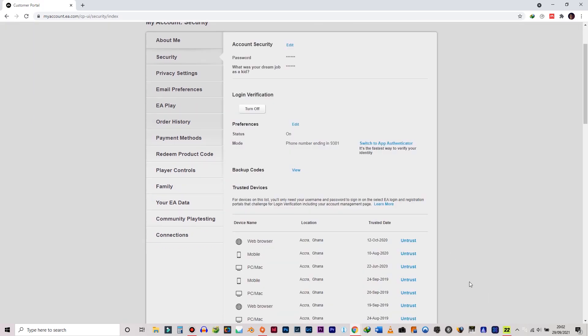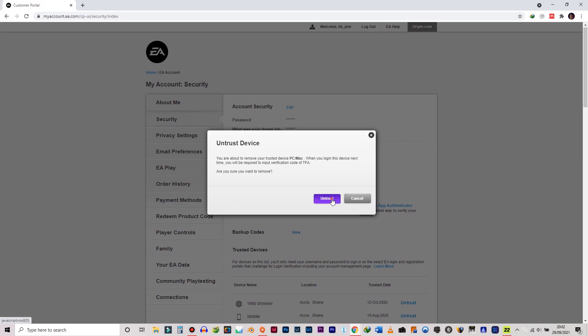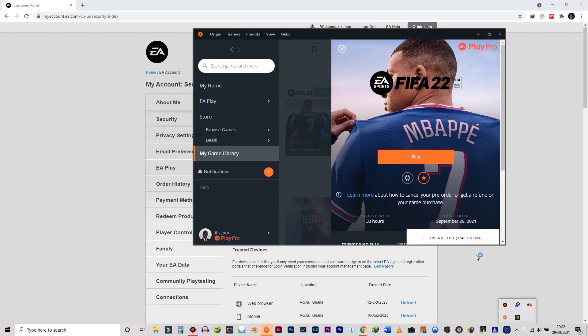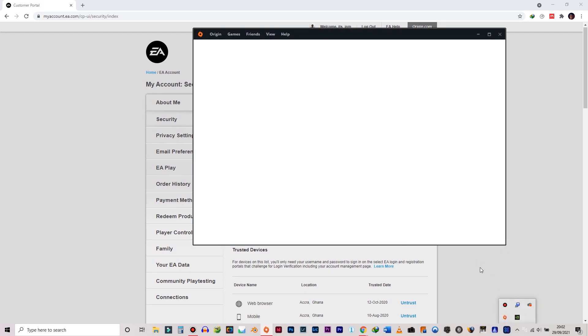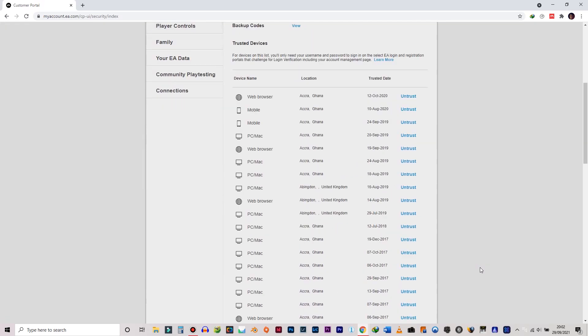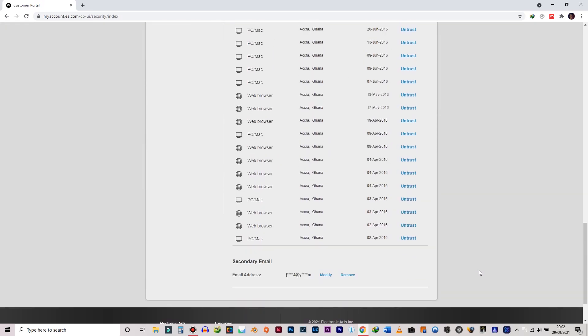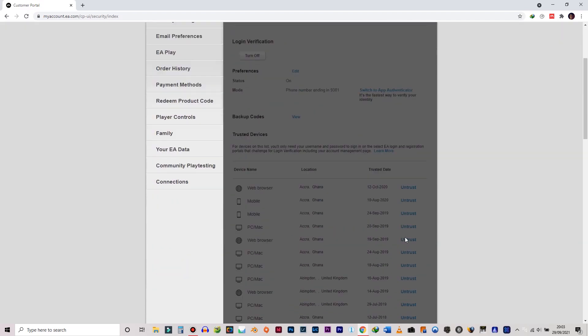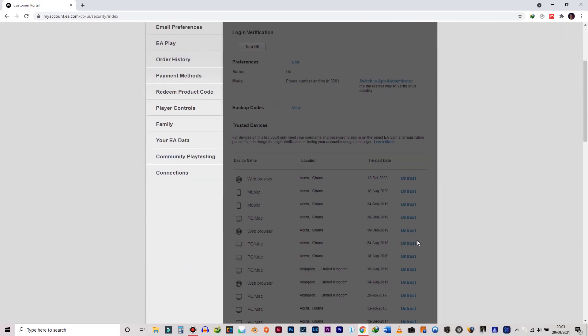What you want to do is untrust the most recent login devices, and then you would also want to go ahead and do your login verification. I already have mine turned on so I don't need to do that, but once you do, it will ask you for a verification code anytime you try signing in with your computer or with your phone on the mobile app.